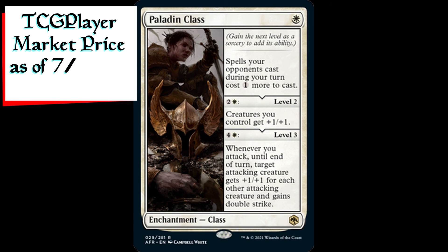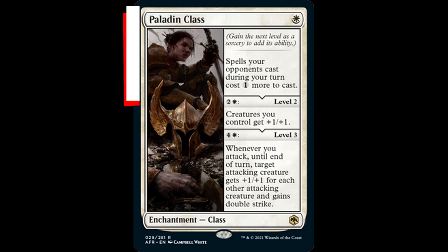Paladin Class is a class enchantment for one white mana. It begins with: spells your opponents cast during your turn cost one generic mana more to cast. At level two, which costs two generic and one white mana, creatures you control get plus one plus one. At level three, for four generic and one white mana, whenever you attack, until end of turn, target attacking creature gets plus one plus one for each other attacking creature and gains double strike.